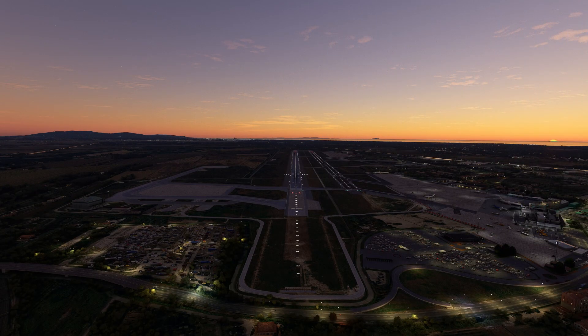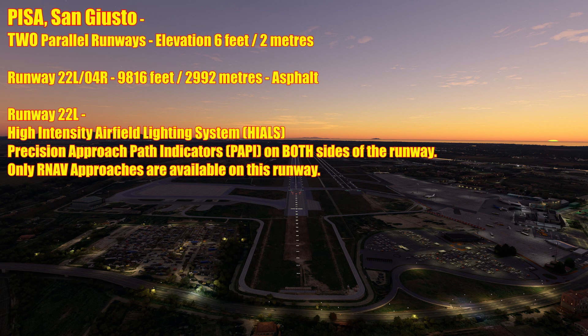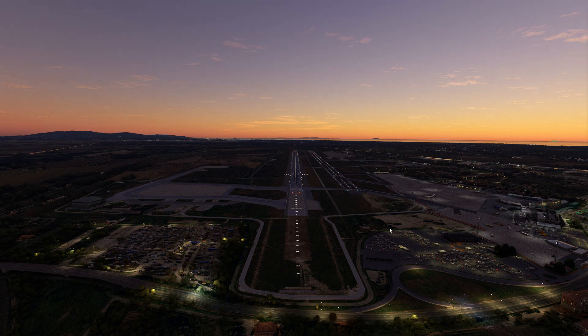Pisa Airport — currently shown on the Jeppesen charts as San Giusto — operates two parallel runways and the airport lies at an elevation of 6 feet or 2 metres. Runway 22 Left / 04 Right, which we're looking down now, measures 9,816 feet or 2,992 metres and is made from asphalt. It features a high intensity airfield lighting system and precision approach path indicators on both sides. For this runway only RNAV approach options are available. They've also added sequenced flashing lights and end identifier lighting, so you shouldn't have any problem using this runway.